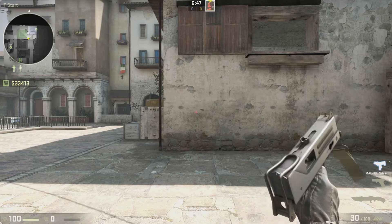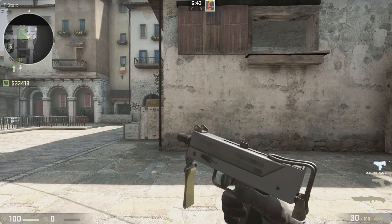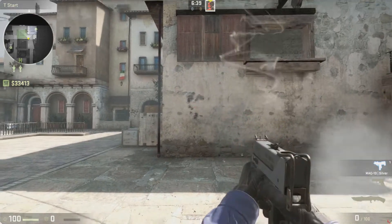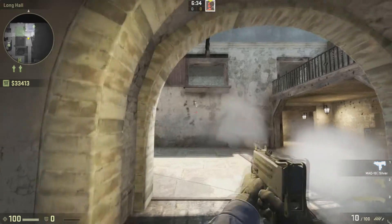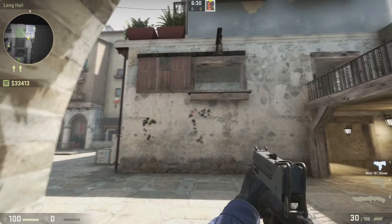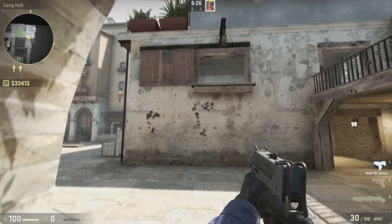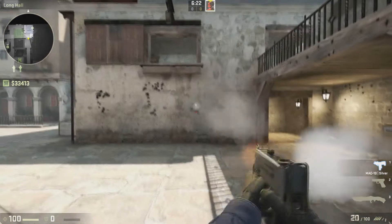Now let's talk about the spray pattern. All weapons in Counter-Strike have one, and the MAC-10 is no exception. The MAC-10 follows a pretty simple spray pattern — it goes all the way up to the left, before turning right, and then circling back in on itself, back to the left. You can see there's a little curve as it circles back in on itself, and it sort of centres on a particular central point.